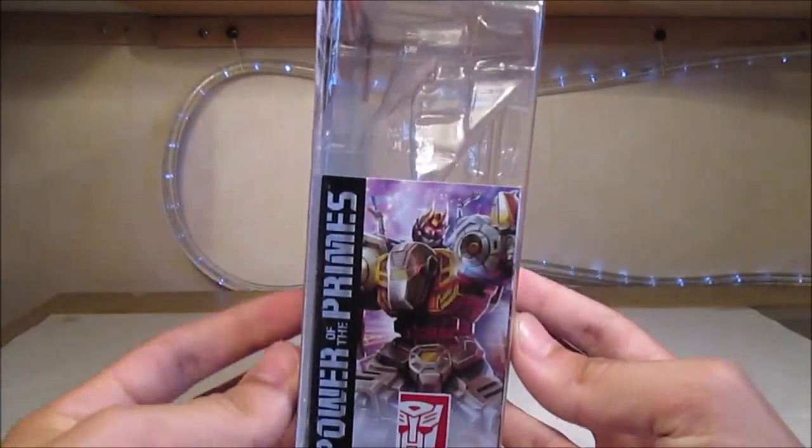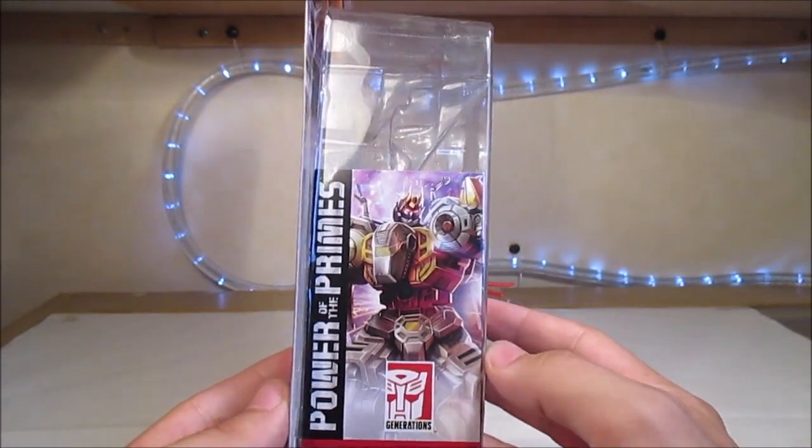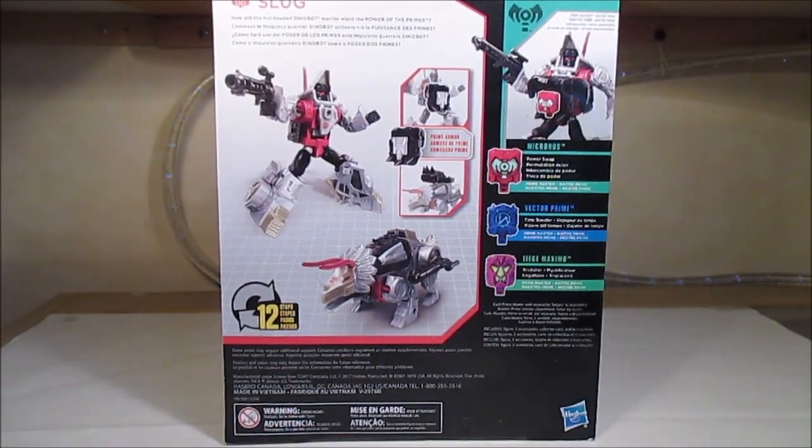Sur le côté, nous avons une image de Volcanicus, le mode combiné des Dinobots, qui donne beaucoup mieux comme ça qu'en vrai, même si en vrai je trouve que l'idée est très sympathique. Derrière, nous avons la petite bio qui dit comment le Fugodin guerrier Dinobot utilisera-t-il la puissance des Primes, ce qui n'est pas vraiment une bio.